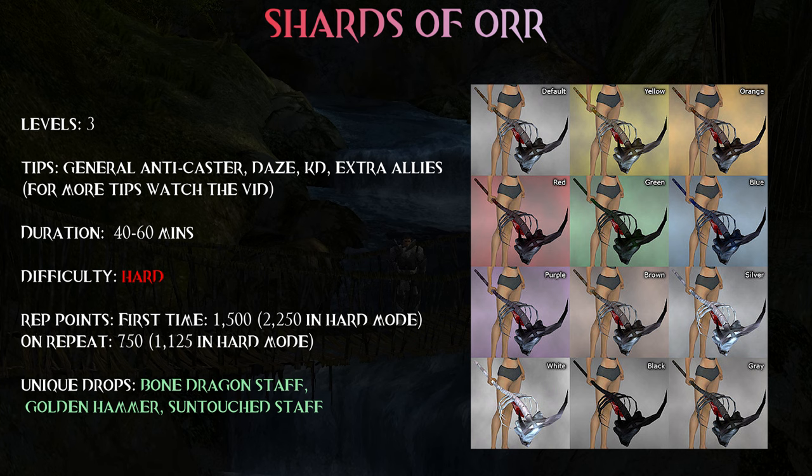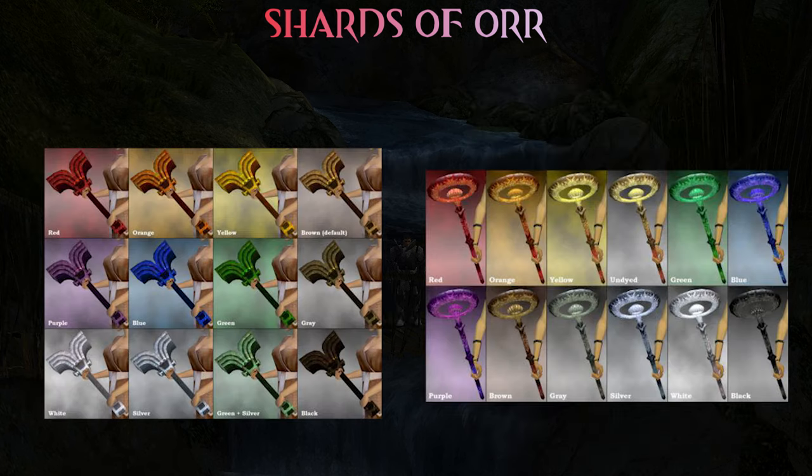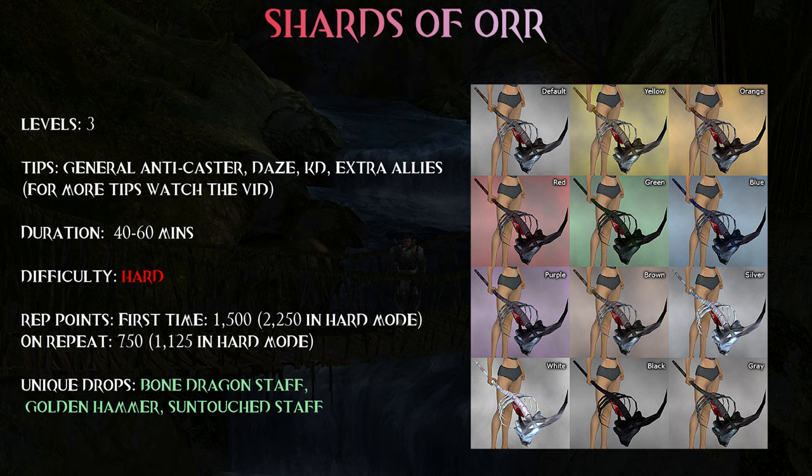Shards of War is most famous for its unique staff called the Bone Dragon Staff, but actually there are two other special skins which only drop here: the Golden Hammer and the Sun Touched staff. By far the BDS is the most sought after of course, and if you get a Q9 for instance with the favored attribute easily 10 plus arm braces. Finishing the dungeon yields Azuran reputation points and the quest we need is called the Lost Souls.